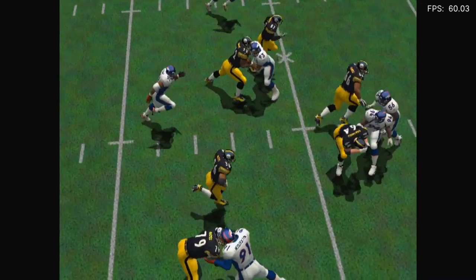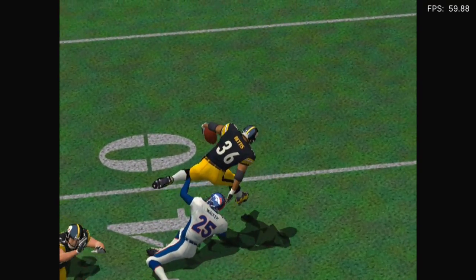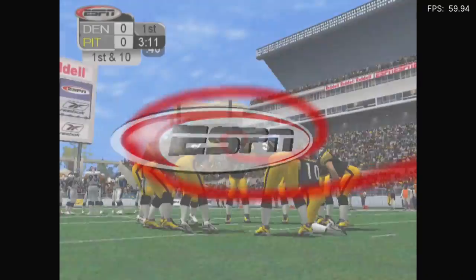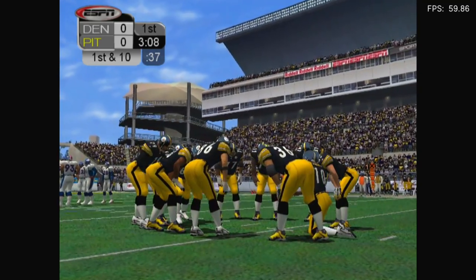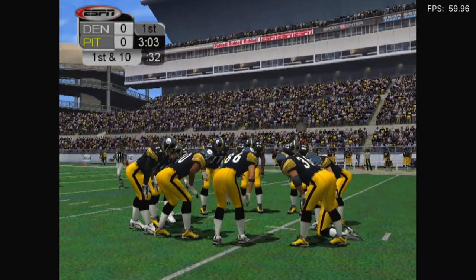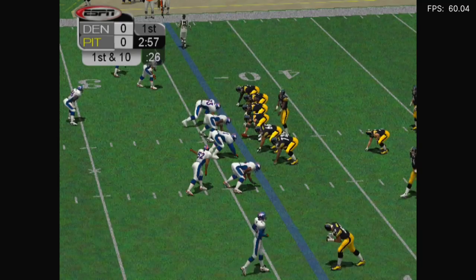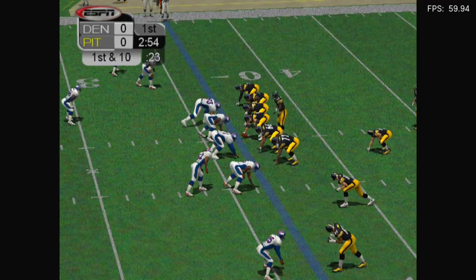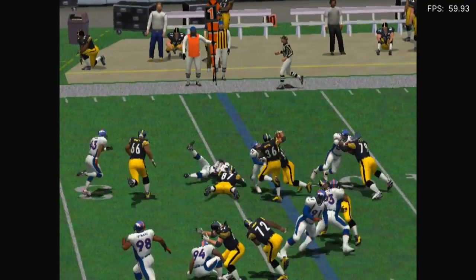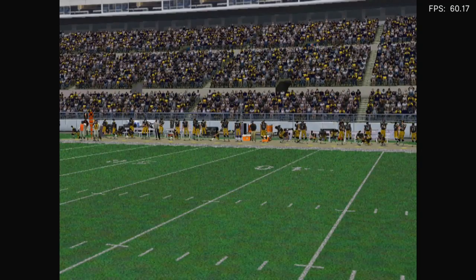Oh wow, he actually managed to — whoa, look at him go. He ran off the bloody field! He ran off the field. Rombetti fails through on this play for some nice yards. That stiff arm — that move really opened this play up and allowed some big yards. The Steelers have a first down after the big run on that last play. Yeah, at full speed there's not really much else I can say — textures seem to be fine, and aside from the whistle going off every five seconds, yeah it's decent.